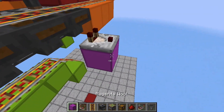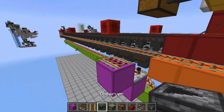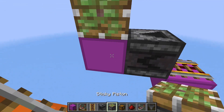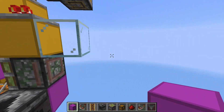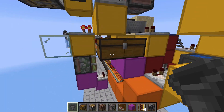Place a comparator on top of that with another block over here, then place an activator rail on top of that, then an observer facing this way, beside that another block, and a sticky piston over here. Now place two more blocks — one here and one here. Over at this side, just place a chest for your fuel, and then we'll connect this to another shulker box unloader.